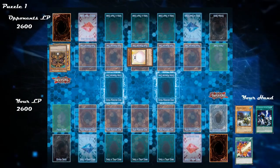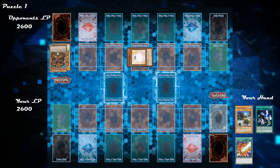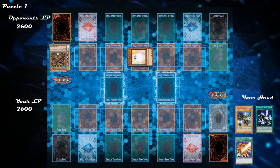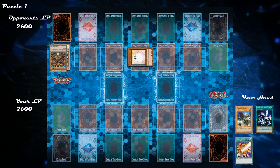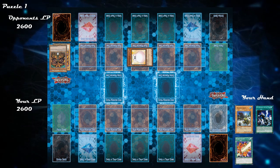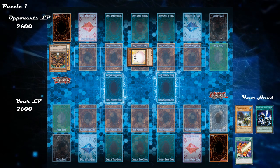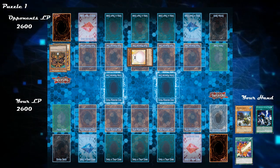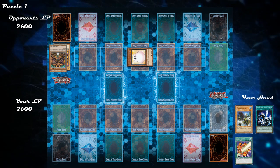Here is your first duel puzzle. In this puzzle, both you and your opponent have 2,600 life points. You have nothing on your side of the field, while your opponent has Marshmellon on their side of the field in a face-up defense position. You have Piranha Army, Autonomous Action Unit, and Shield Crush in your hand. Finally, your opponent has all 5 pieces of Exodia in their graveyard. Now that we have a brief summary of the current game state, let's analyze each of these cards to configure a sound strategy to win this turn.